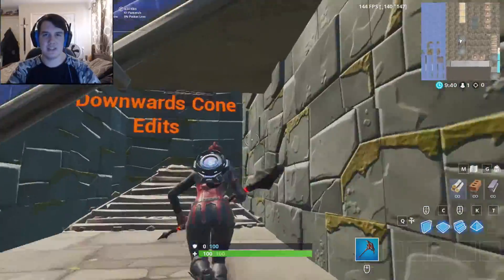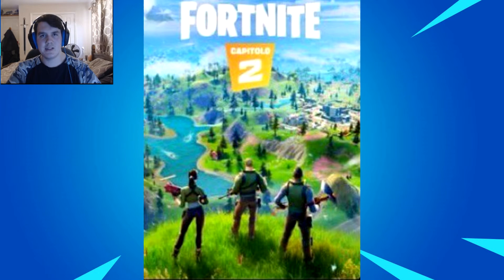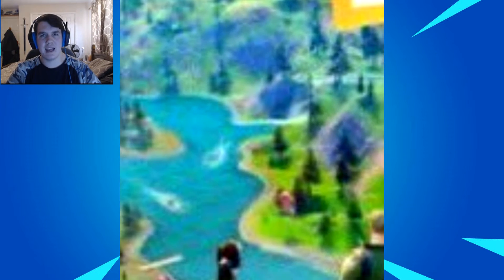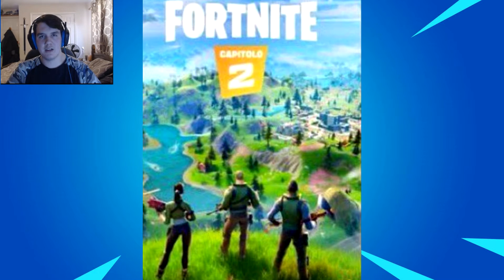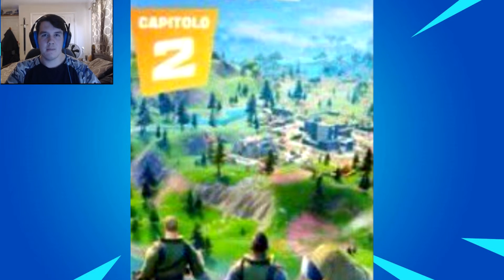This basically gives us a huge preview into what the new map will look like. Showing the image on screen now, you can see there seem to be new or revamped characters — the middle one appears to be Jonesy, the one on the left seems to be Ramirez, and the one on the right I'm not too sure about. They seem better styled and more modern. What's really interesting is there are rivers going everywhere through the map, and they seem to have little dots on them — maybe boats or speedboats, or maybe we can build our own boats using building resources.